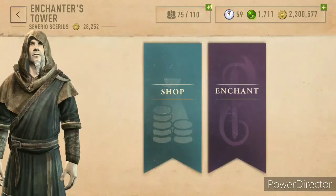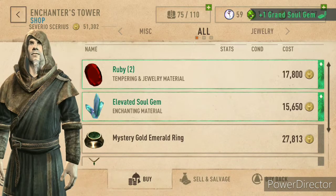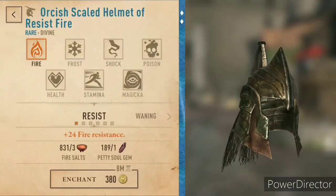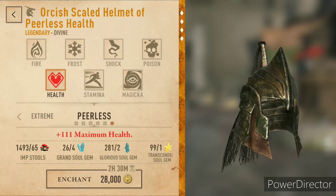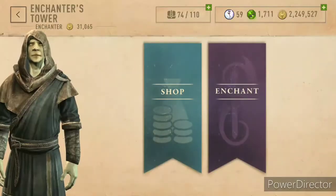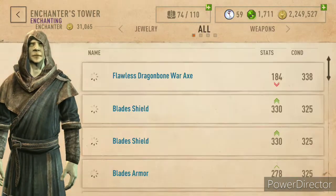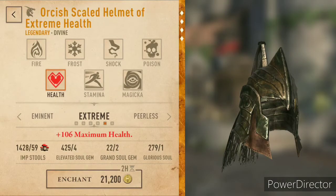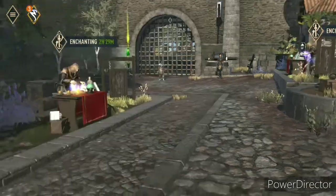Let's just enchant these while we're at it — let's just buy this. Enchantment is a tricky endeavor. What can you afford of these? And put health on this. Then in two and a half hours we'll check back.